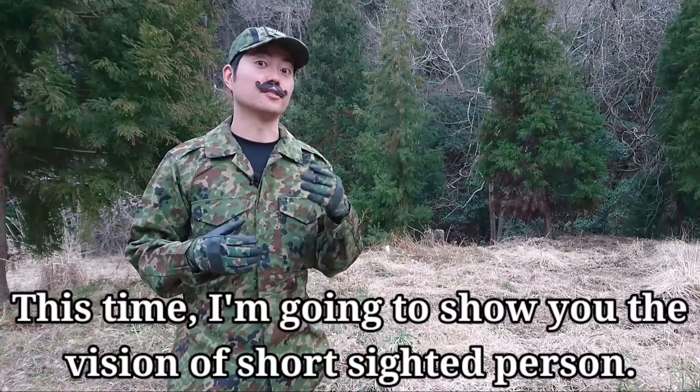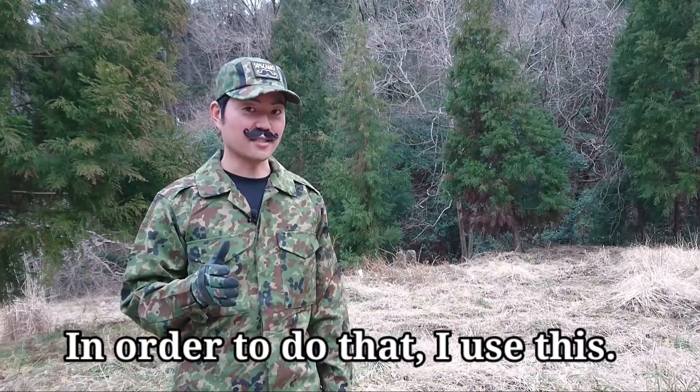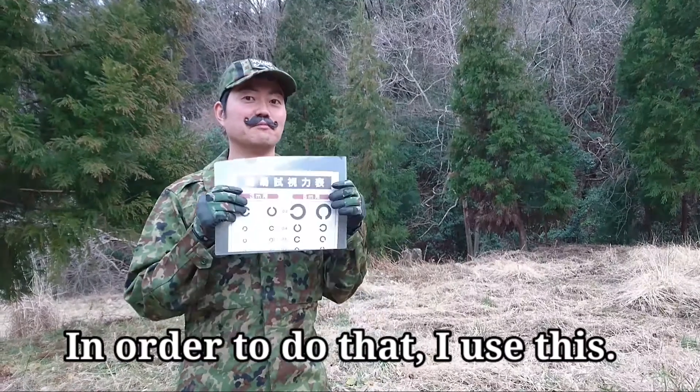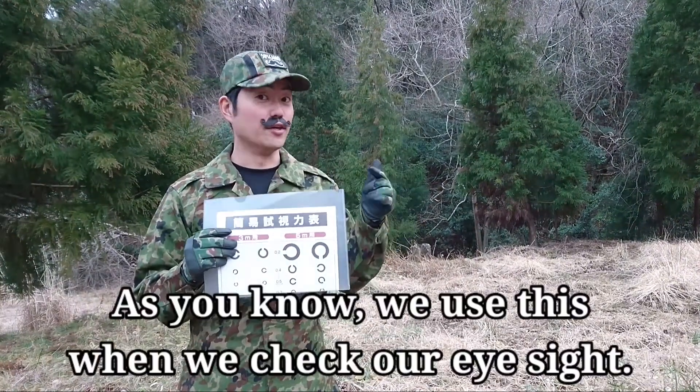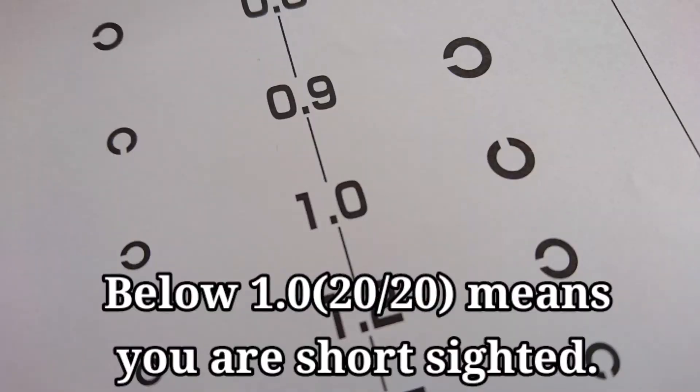This time I'm going to show you the vision of a short-sighted person. In order to do that, I use this. As you know, we use this when we check our eyesight. Below 1.0 means you are short-sighted.